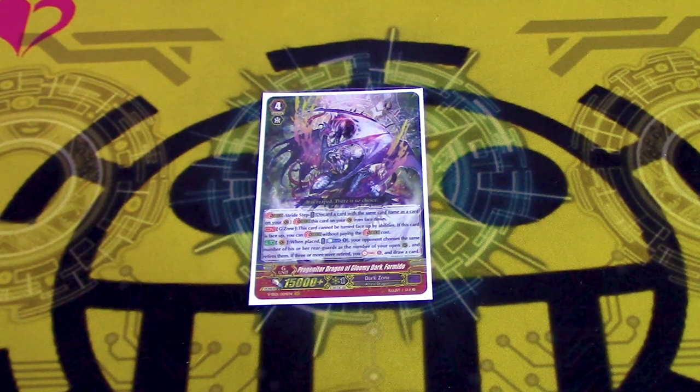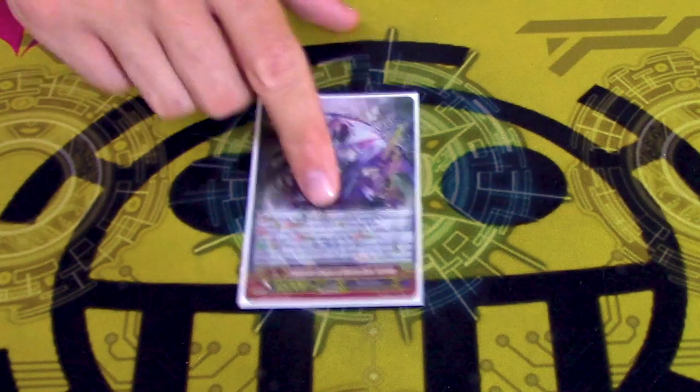One copy of Progenitor Dragon Formido. Progenitors are good — it takes up one slot. On-Stride Counterblast 1: for each of your empty circles, your opponent retires one. If you retire 3 or more, draw one and charge 5. It's a pretty good card. If you're playing against a slow game where your opponent fills their board, you just nuke a bunch of stuff, which is really cool. This deck doesn't do much until you get to grade 3, so it pairs well.